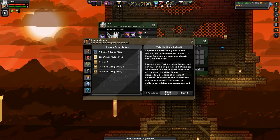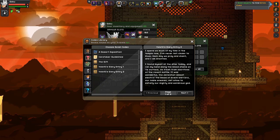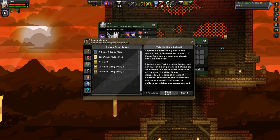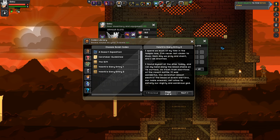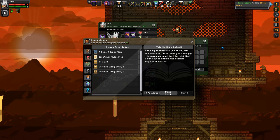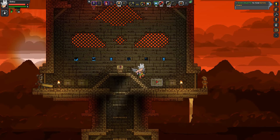Diary entry number two: I spend so much of my time in the temple now, I've never felt closer to Kluix. Each day we pray and chant, and I am anointed. I found myself at the altar today and ran my hand along the bloodstains on the surface, so fresh from sacrifices of recent battle. It was wonderful — the sensation almost electric. The blood of brave warriors and noble enemies, set afloat to satisfy our mighty and wondrous god. Soon my essence will join Kluix, just like theirs, but mine goes willingly. It makes my heart glad to think I can help ensure the eternal happiness of Kluix.